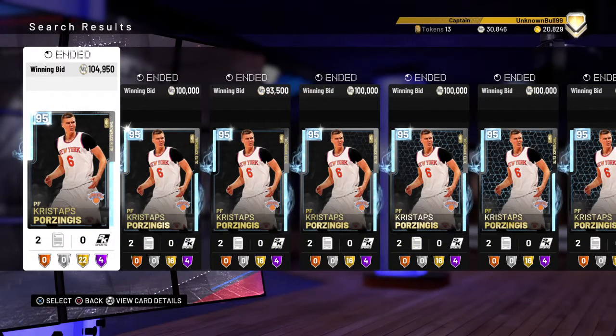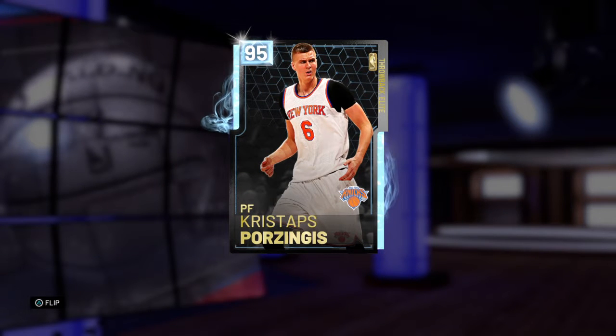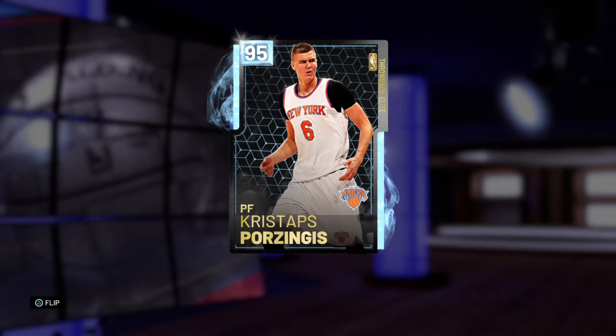Diamond Kristaps Porzingis is in the game. Now hear me out. His ruby card has been great since day one. Of course, we know that. His amethyst card came out, everybody got his amethyst card. And now that he has a diamond? A diamond? Kristaps Porzingis? All I'm saying is diamond Kristaps Porzingis is low-key one of the best cards in the game.